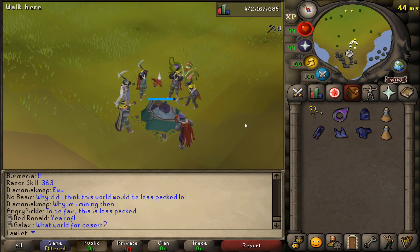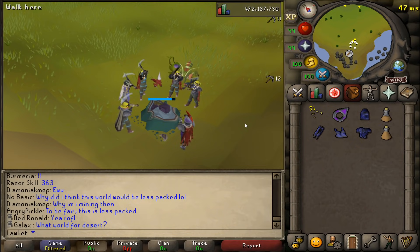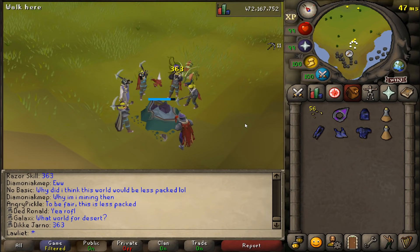As of today, since it is release day, there are going to be a lot of people hunting for these shooting stars. As you can see here, this is a 2200 skill total world but there are still quite a lot of people here.